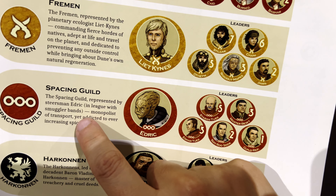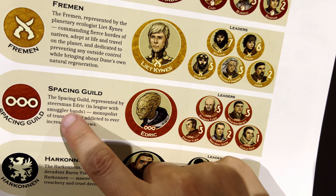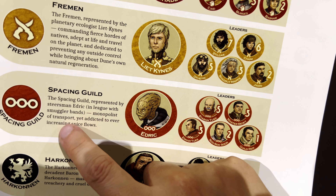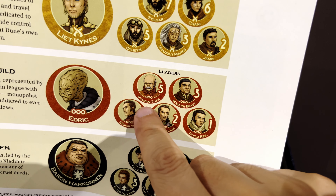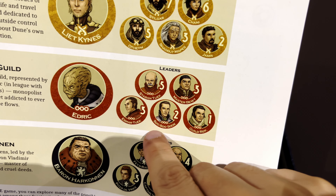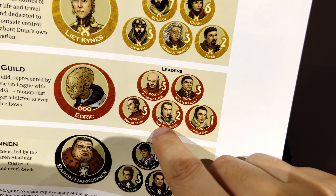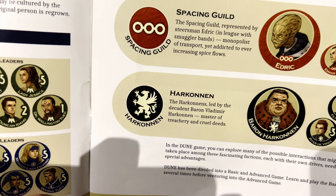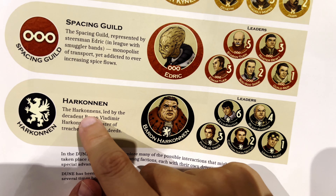The Spacing Guild is led by Edric the Steersman, described as holding a monopoly on transport yet addicted to ever-increasing spice flows. Their leaders include Staban Tuek, Soo-Soo Suk, and Guild Representative. The Harkonnen are led by the decadent Baron Vladimir Harkonnen, master of treachery and cruel deeds.